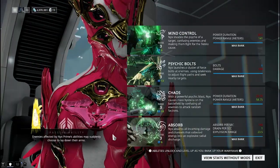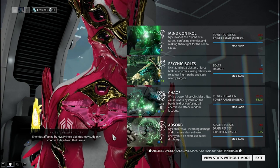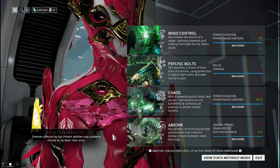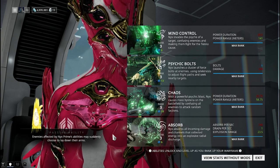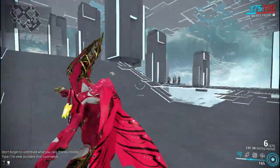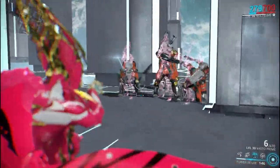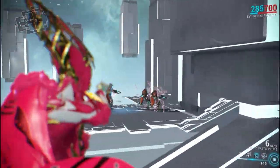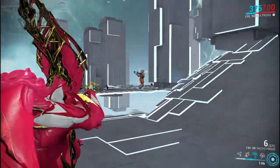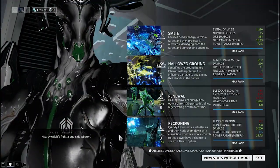For Nyx and Nyx Prime, another really awesome passive: enemies affected by Nyx's abilities may suddenly choose to lay down their arms — basically like a random Radial Disarm effect. It's a 50/50 chance, so if you activate Chaos and about 50% of enemies nearby are affected, roughly 25% of them could be completely disarmed of all their weapons.